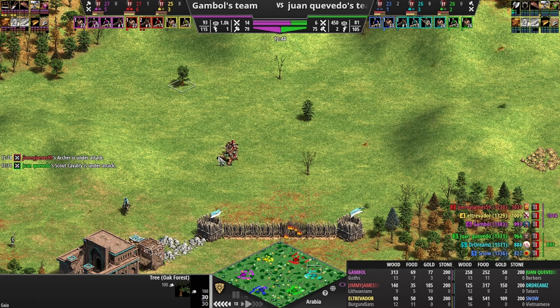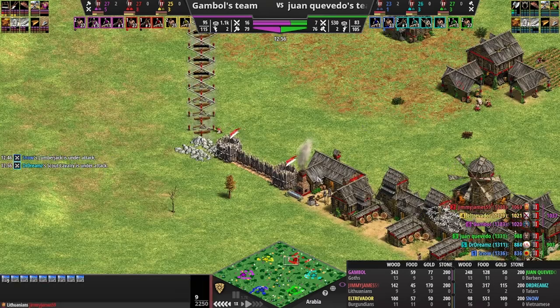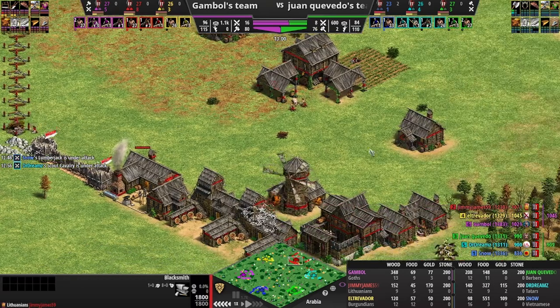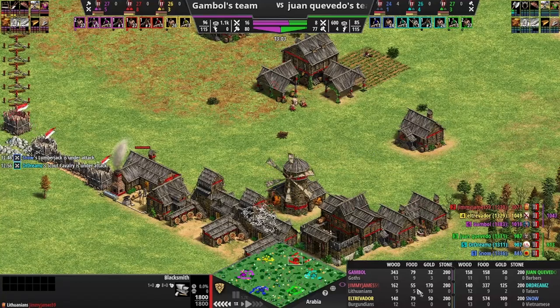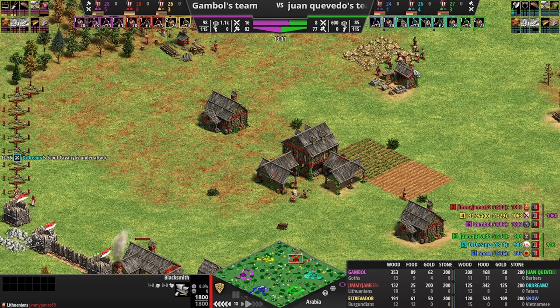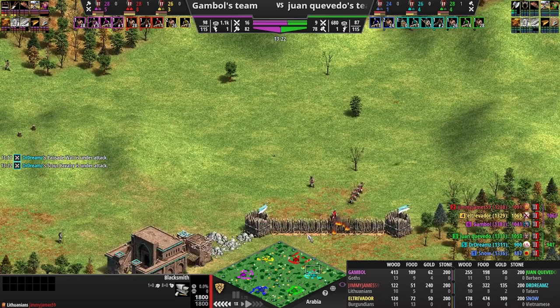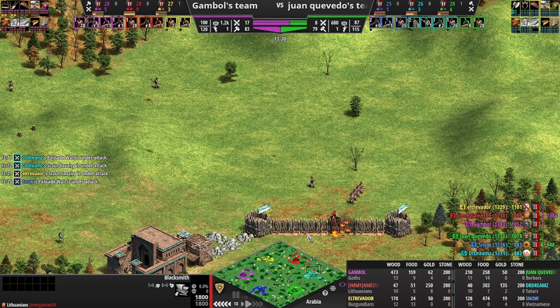Taking care of that scout - bada boom bada bing. We're thinking about this on the flank: we have our blacksmith up, we're trying to get our food up. A bit too many on gold here - at some point I'm going to realize this. Perfect - okay. We have a lot of gold in the queue now so we won't have any trouble producing archers, but we need to get to fletching, so we're going to try to get those farms down.